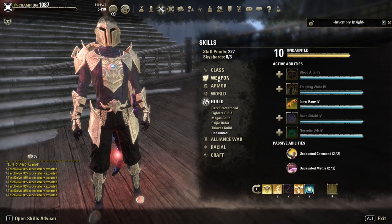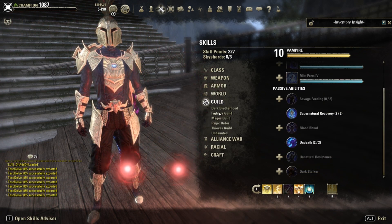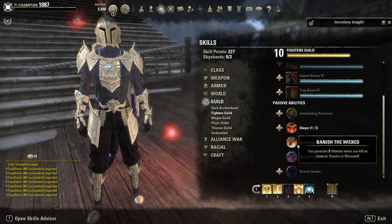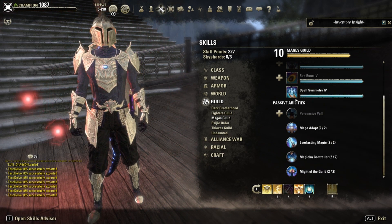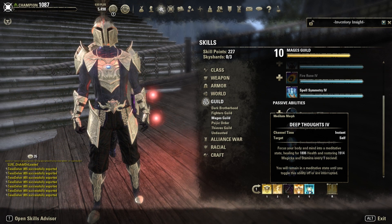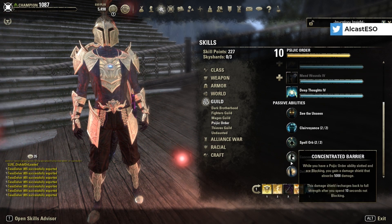All the small pieces should be Sturdy, and Head and Pants should be Infused with Tristat enchants. For other passives: Vampire Undeath, Fighter Guild — you only need Banish the Wicked. The major skill isn't necessary unless you use Spell Symmetry instead of Deep Thoughts.